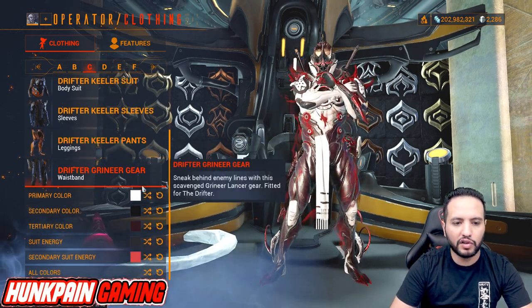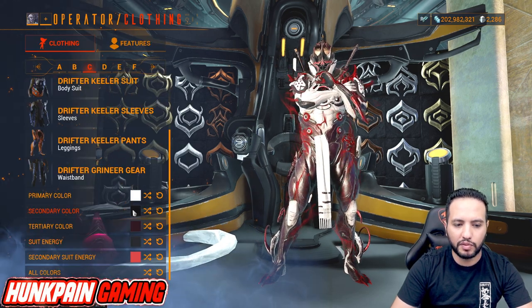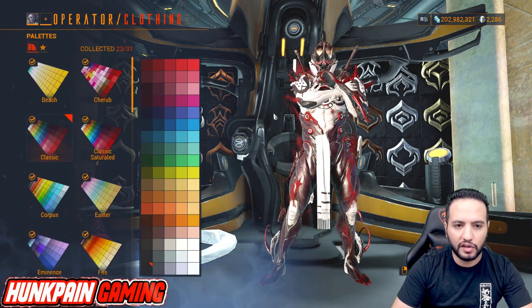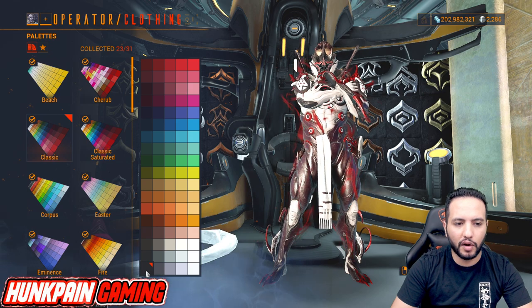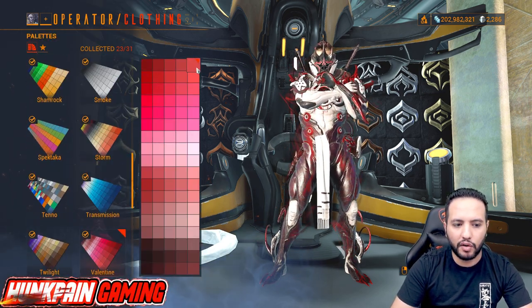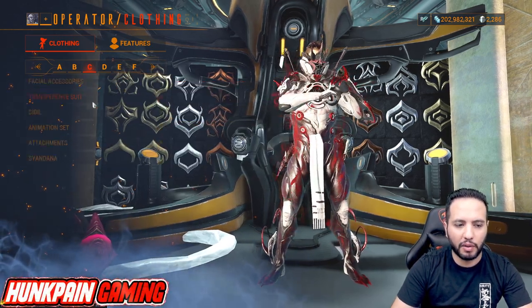For colors: primary is white from Smoke, secondary is black from Smoke, tertiary is dark red from Classic Saturated. Suit energy is this dark from Classic, and secondary suit energy is this color from Valentine. Moving to the animation set: Drifter Noble Animation Set.